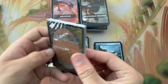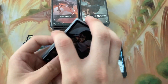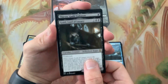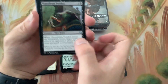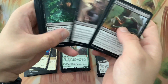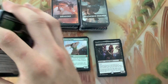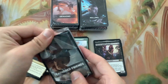Rogues - I'm hoping personally for Tinybones. Nope, we got Gonti and a Thief's Guild Enforcer. Turnkey, Blackguard, Stab Wound - nice. Another Thriving Moor. I was hoping to get Tinybones - he seems like a fun Commander to run.